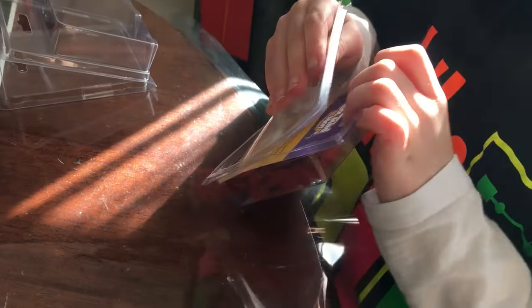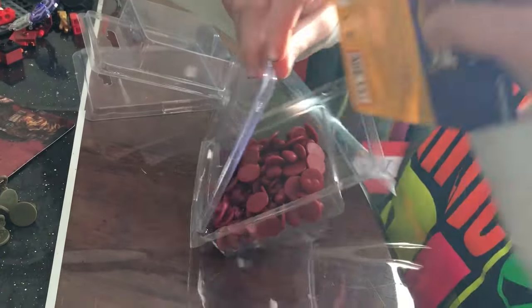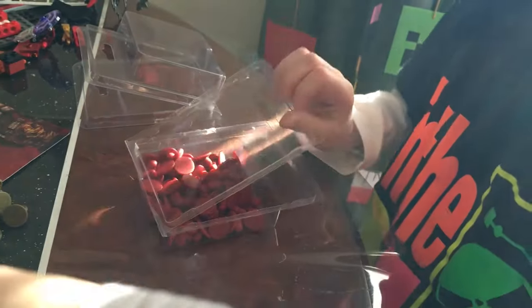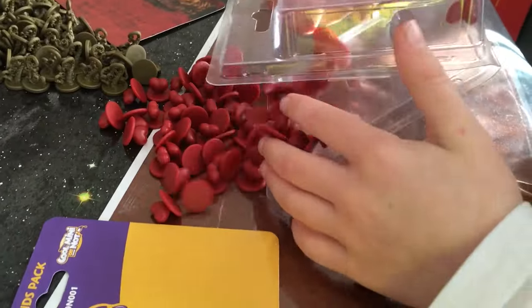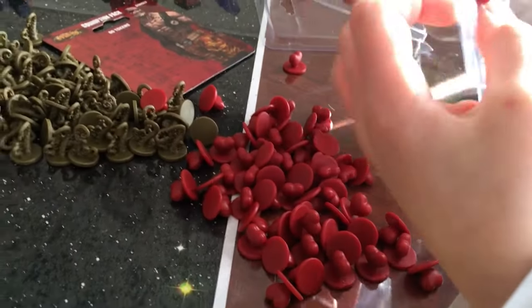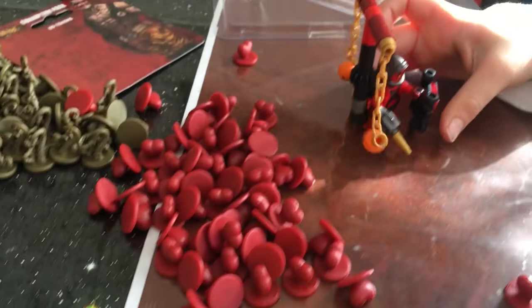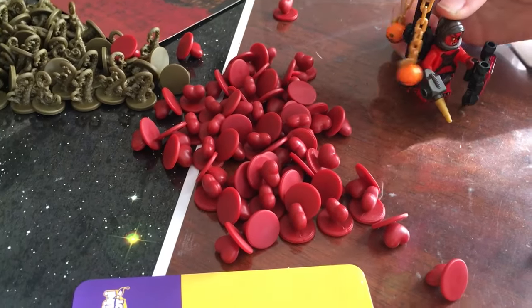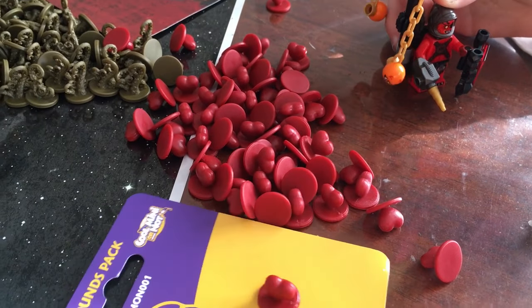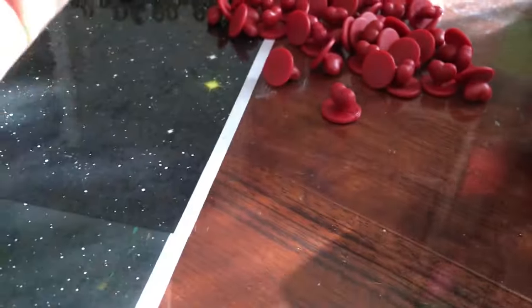Lovehearts. Do you know what they're used for? They're called wound tokens — they'll keep track of how much damage some of the characters in the game have taken. They are red but they still aren't the Beastmaster. They're not quite the same colour. Now how many wound tokens do we get in here? 60.